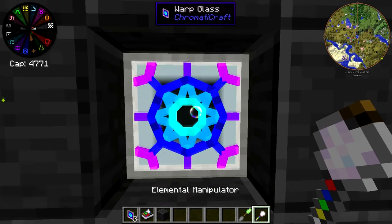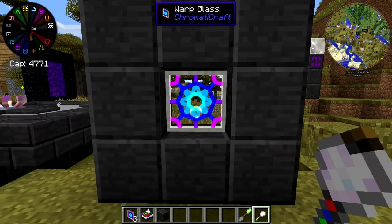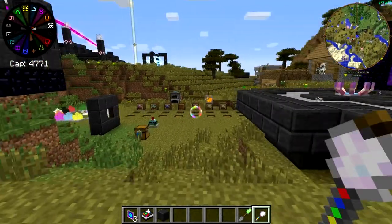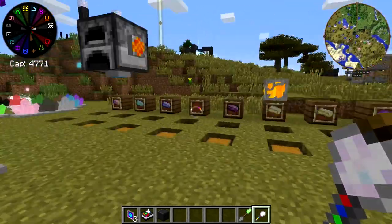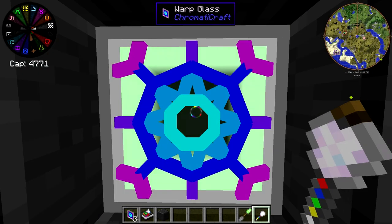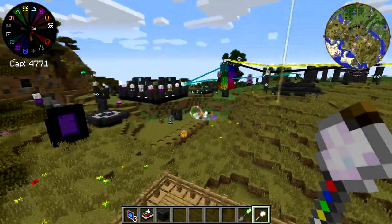Now if I hold an elemental manipulator in my hand, hold shift and right click, it makes the edges transparent and you can look through it. The way that the warp glass works is that you look through it long enough and it teleports you from one to the other. However, it only seems to work in one direction. The first one that you right click on with the linker seems to be able to teleport you to the second one, but not the other way around, at least in my testing. If I look at this one and look through it for a little bit, you can see we're at a different location — we're over here by the village where I put the other one, which is pretty neat.